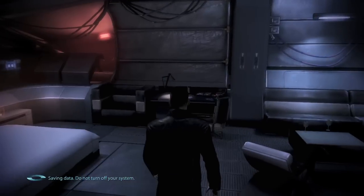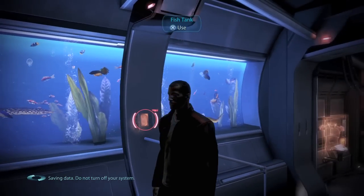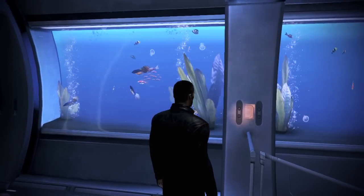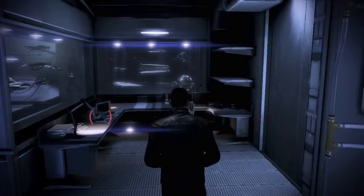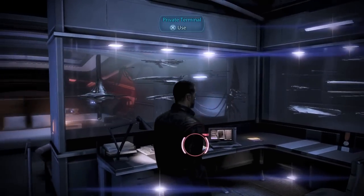Also in the Captain's cabin you have a fish tank which starts off empty, but you can buy fish from the Citadel and fill it up. This is the full collection right here that I spent a small fortune on. You can also buy an automatic feeder so they won't die like they did all the time in Mass Effect 2 if you forgot to feed them.